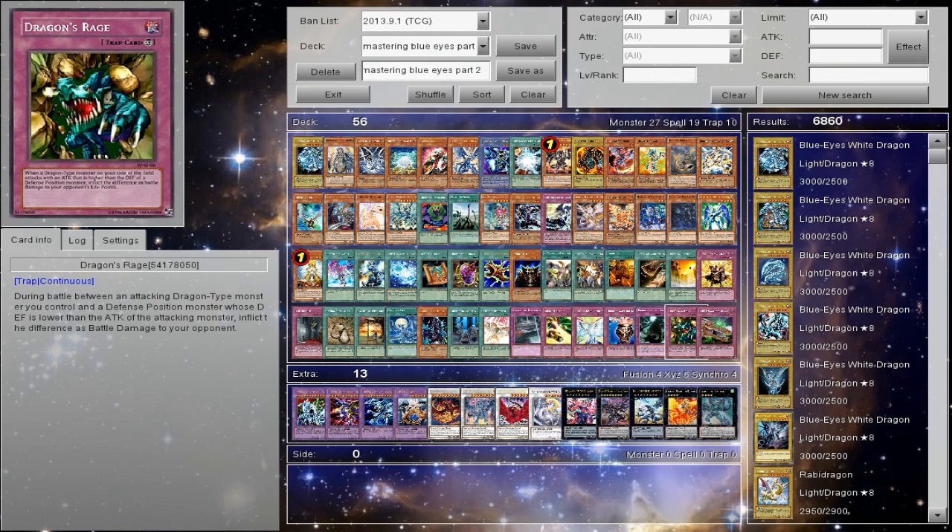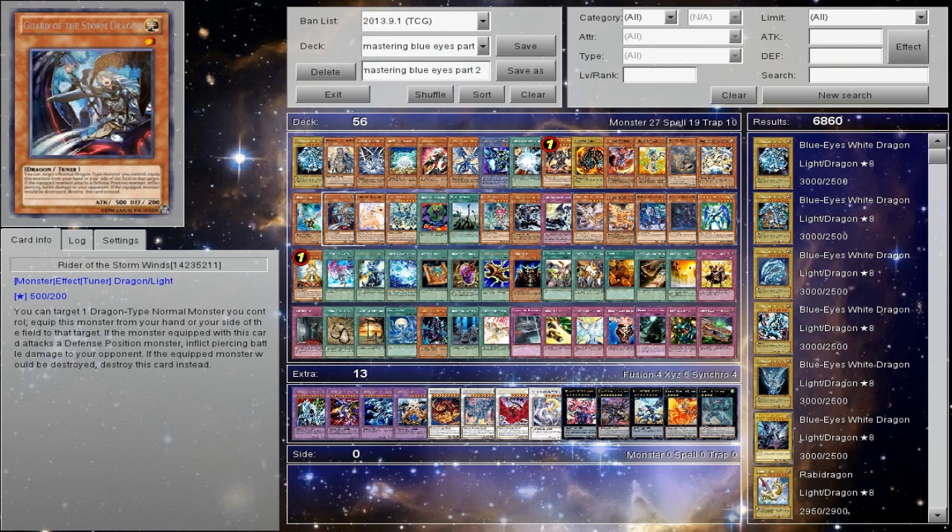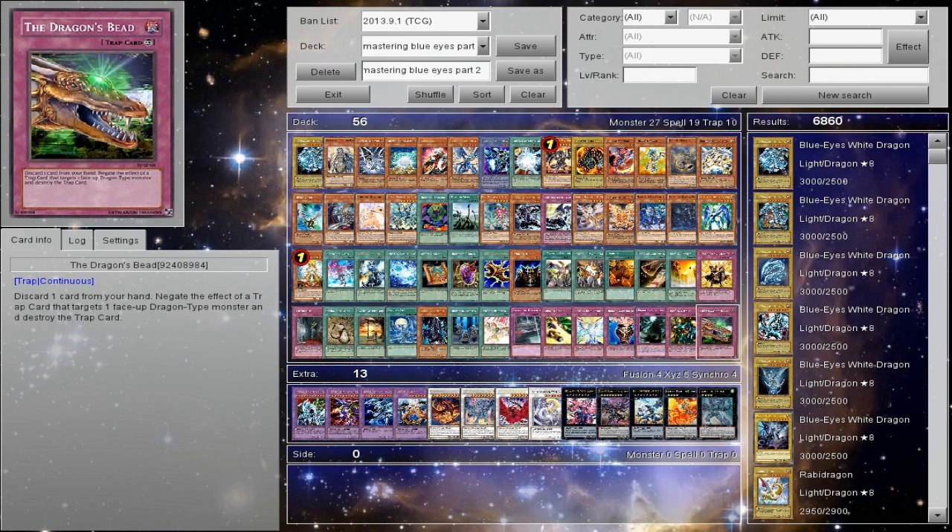Dragon's Rage — I mentioned this, it works okay in a pure Dragon build but I wouldn't really dedicate a spot to it. It's probably outdated. If you really want the Pure build running Guard of the Storm Dragon, it works lovely. Dragon's Bead — again, outdated. We have better options. Just play Trap Stun.